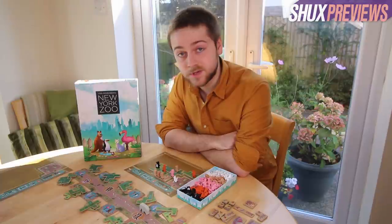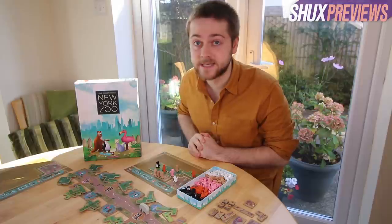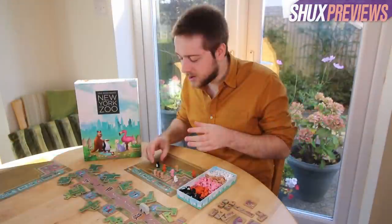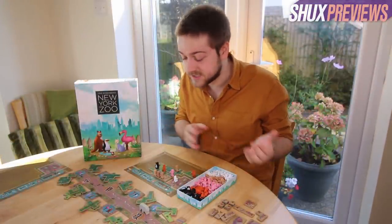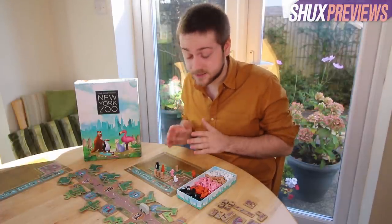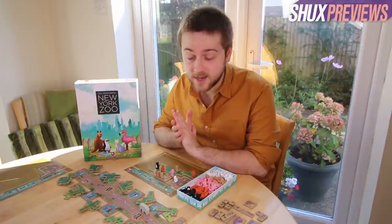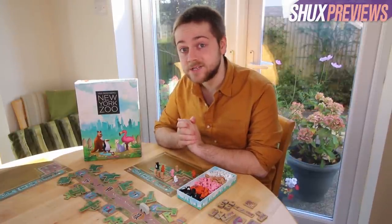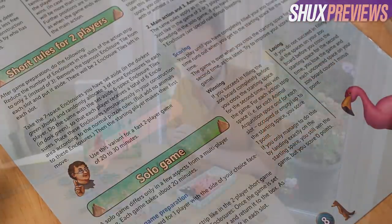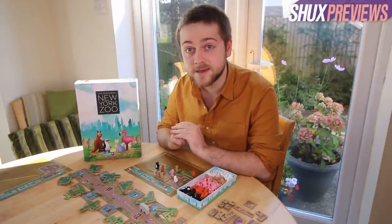And just like that, I've explained pretty much all of New York Zoo. It's a straightforward, simple little puzzle - the first player to fill their entire grid wins the game as soon as they do it. There's a lovely crunchy puzzle in balancing placing new enclosures and putting animals in them to score maximum area as quickly as possible. There's also a light and breezy 30-minute game, and a robust solo mode. That is New York Zoo, a lovely little game from Capstone and Feuerland designed by Uwe Rosenberg.